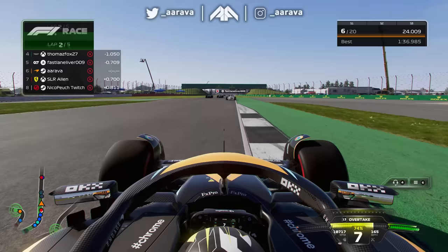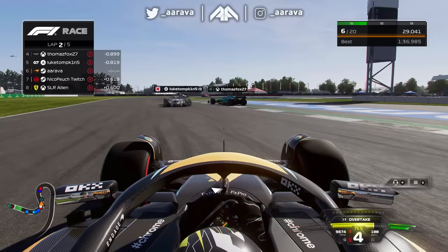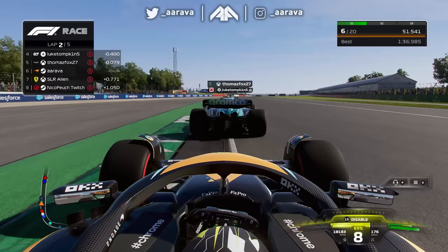All of a sudden on lap two we're up to P6, so with four laps to go we might actually be on for a win. There's more chaos ahead as the Aston Martin goes very wide indeed, and both Alfa Tauris ahead of us are now ghosting and inside one another. There's meant to be good synergy between teammates, but that seems a little bit too much getting to know your teammate as they get inside each other's positions.